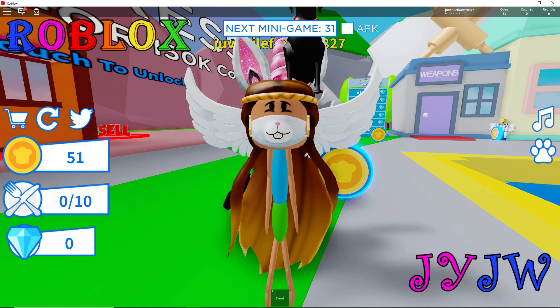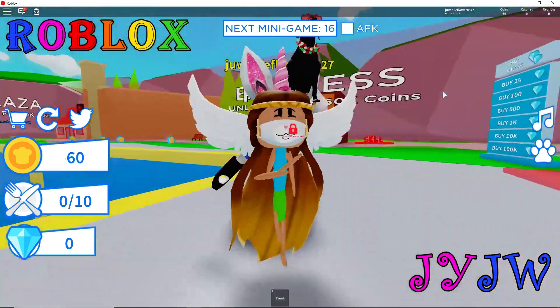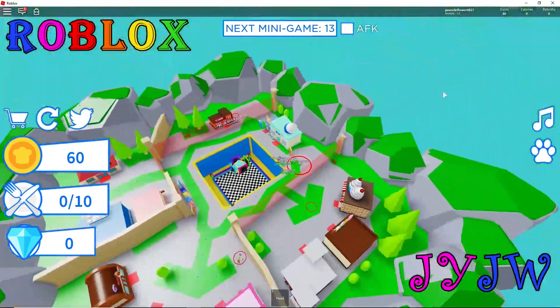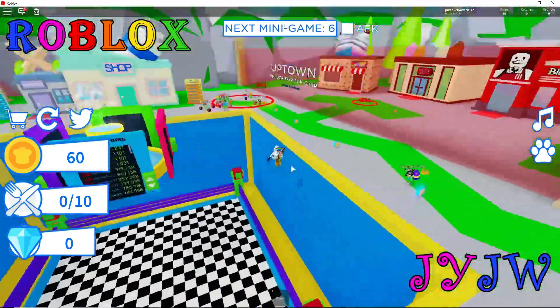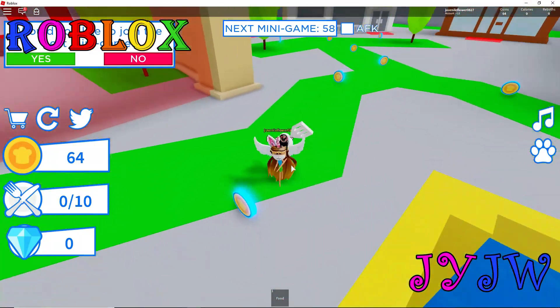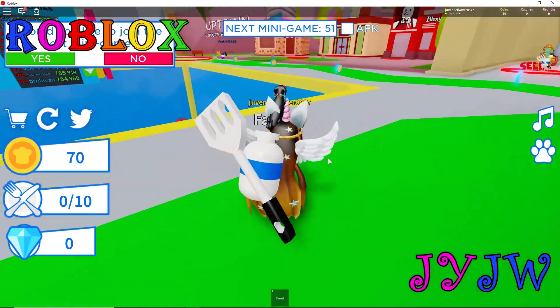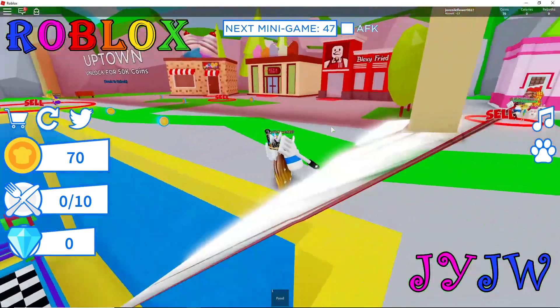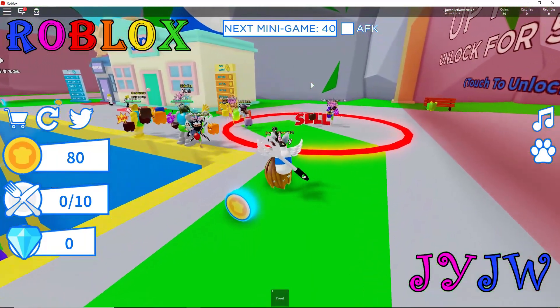Hey guys, it's JY and JW! I'm back with another Roblox video. We're in Om Nom Simulator and I'm here with my brother JW. In this video I'm going to be showing you guys 16 codes with my brother - he's going to show 9 and I'm going to show 9. There are cool shops in this game like Bloxy Fried Chicken, which is basically KFC, and Ben and Gary's.